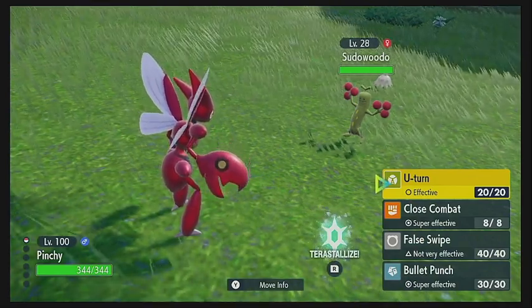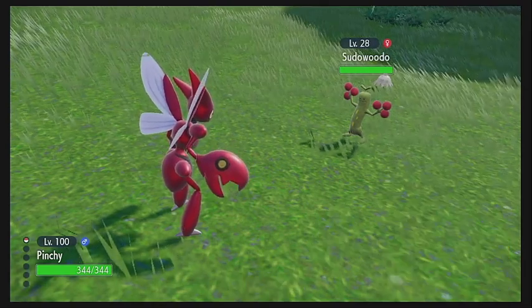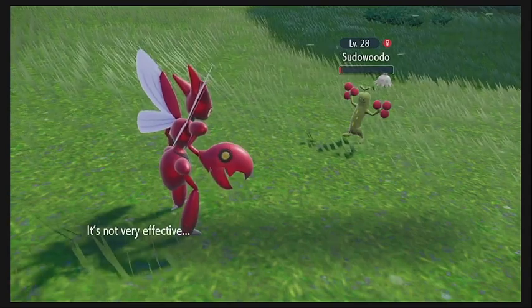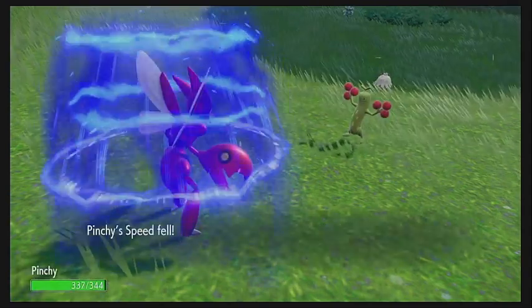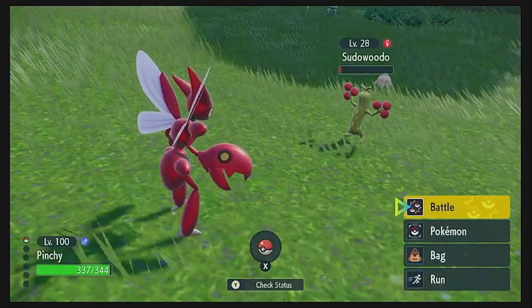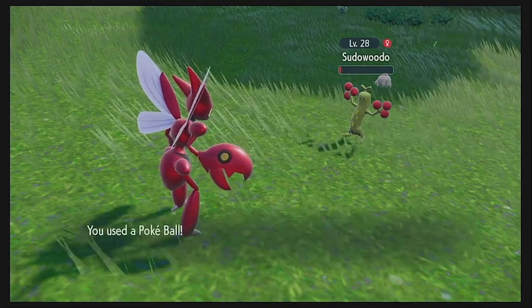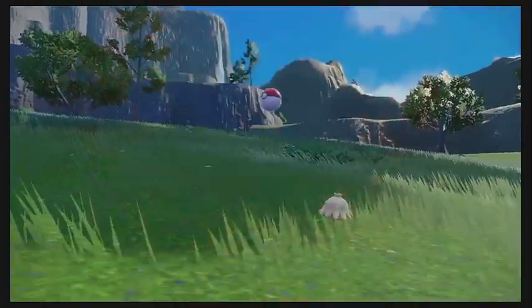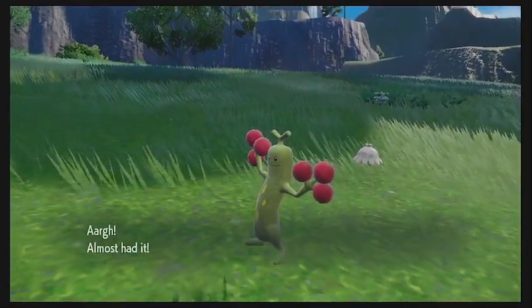We're going to go ahead and get it with our Scizor here, going to False Swipe this thing into oblivion, and then we're going to absorb any attacks this thing wants to throw at us, and just start chucking Pokéballs until we get it — as is my preferred strategy for catching shinies. There's the first one, and it's a no-go.